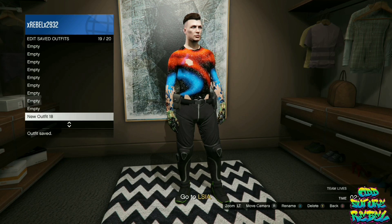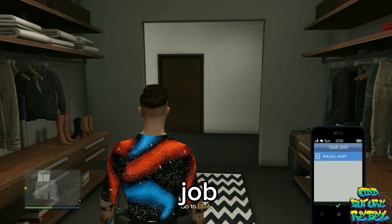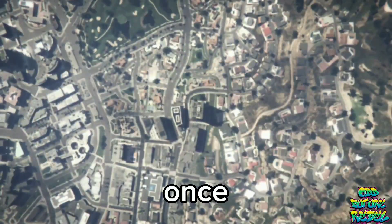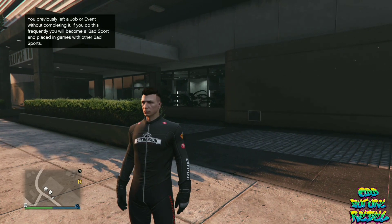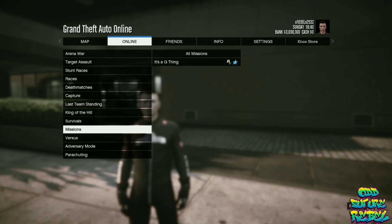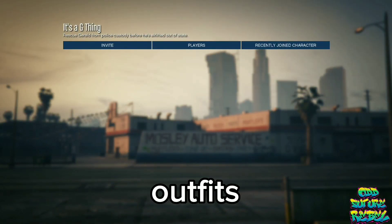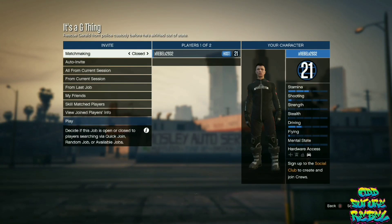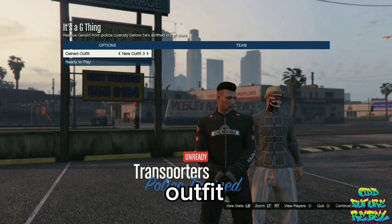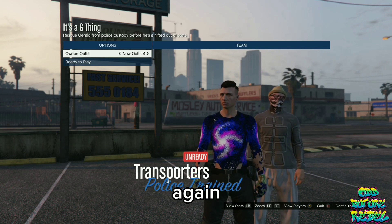Delete the first two saved outfits that you made. Then open up your phone and quit the job via the job list. Once you load into a random lobby, you should see you have the biker suit. Start up the mission called It's a G-Think once again. On the job menu, go over to player saved outfits, invite at least one person, and launch the mission. On the owned outfit, click 2 to the right, and both players ready up again.